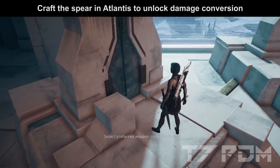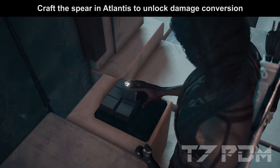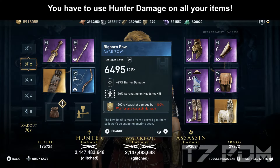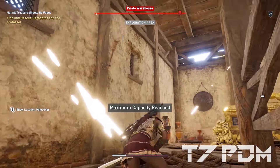For the assassin damage conversion engraving, you have to own the Atlantis DLC and you will unlock it in the third episode when you craft a spear in the Forge of Atlantis. No matter what type of spear you craft, you will always get all three conversion types. On the Bighorn Bow, we will engrave the plus 200% headshot damage but minus 100% warrior and assassin damage. This engraving can be unlocked when you collect the second sight bow, which is located in the pirate warehouse on Corfu Island.